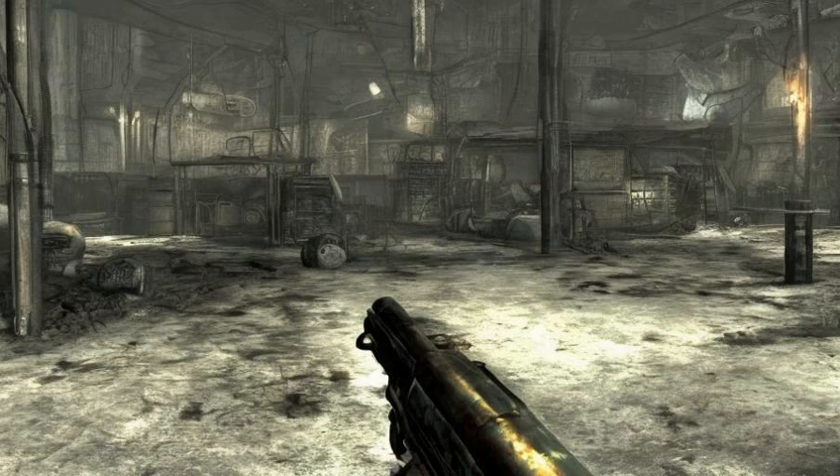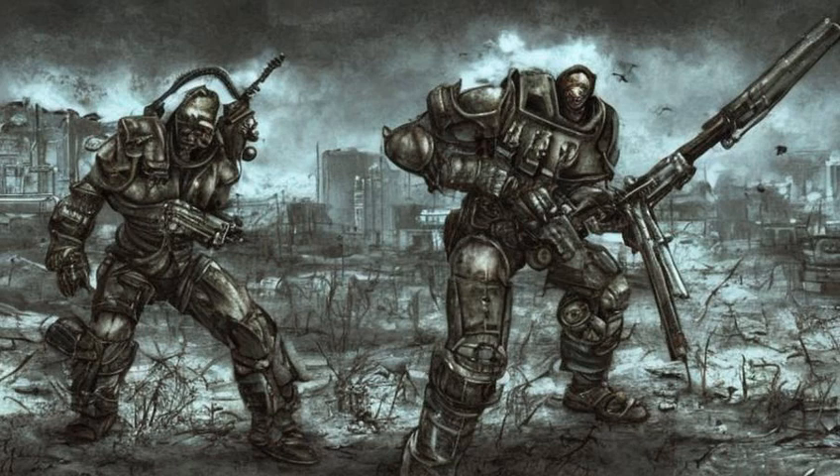There are 13 skills in Fallout 3. Combat skills: big guns, energy weapons, explosives, melee weapons, small guns, unarmed. Active skills: lockpick, medicine, repair, science, sneak. Passive skills: barter, speech.